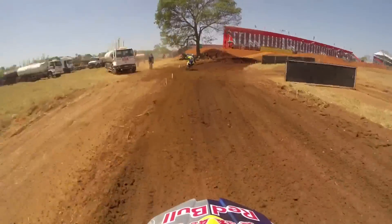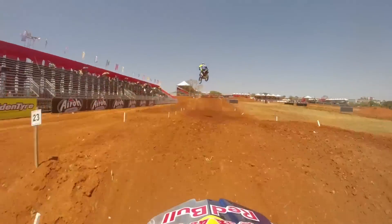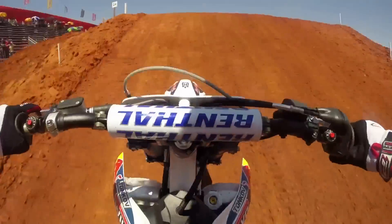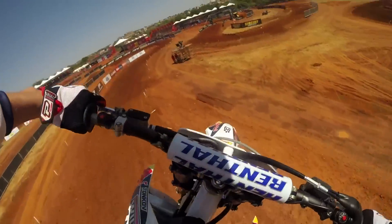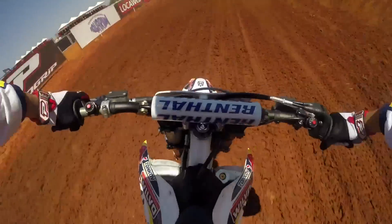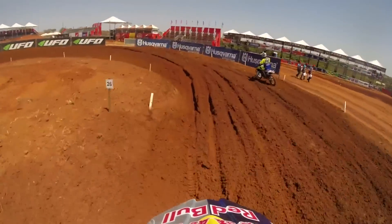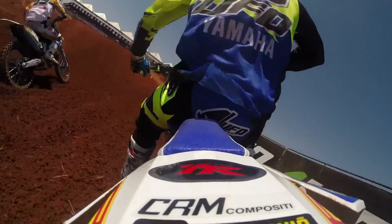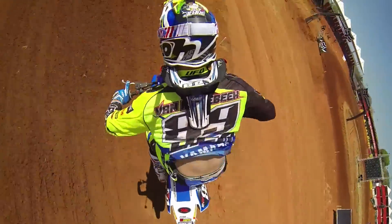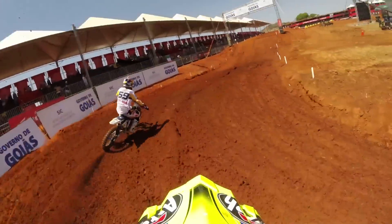Back towards the main arena and the main grandstands. Turning right through here — quicker than it looks. The first tabletop, about 22 metres long. Dropping into a nice bomb hole. 28 metres, a second one. Swing right and then over the big quad — triple and single, or quadding. Most guys opting to quad that. And then we end up in this left-hander — very slow corner, but you need to be precise because you can double your way into the rhythm section and then work your way through it. Five waves through there.